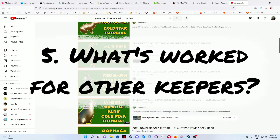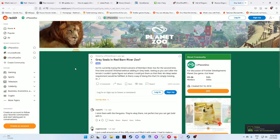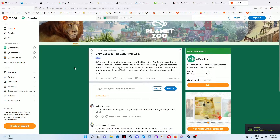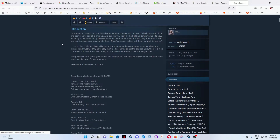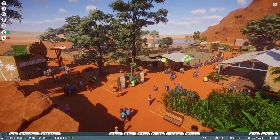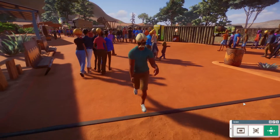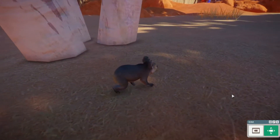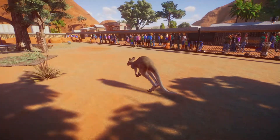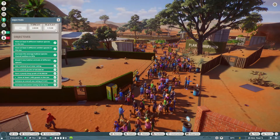Tip number 5: What's worked for other keepers? If it's just not working out for you, see what other people have done. There's lots of videos out there and guides online. But hey, you're already doing that, aren't you? You smart cookie you. And hey, if all else fails and you find yourself getting super stressed, forget the clock. You can still run these zoos with straight challenges — just ignore the timer. Once the clock runs out, you can keep playing until you've achieved the objectives and beyond.